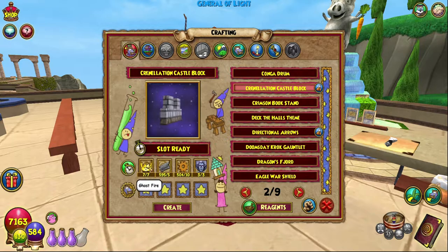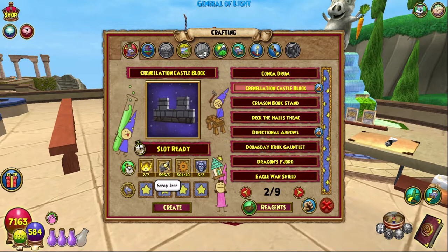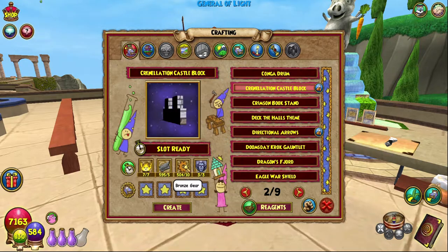We need seven Ghost Fire, which I recommend just buying from a reagent vendor — preferably the celestial one I normally go to. Scrap Iron — I have a video on how to get scrap iron — you'll need five of it, so it's not too bad.